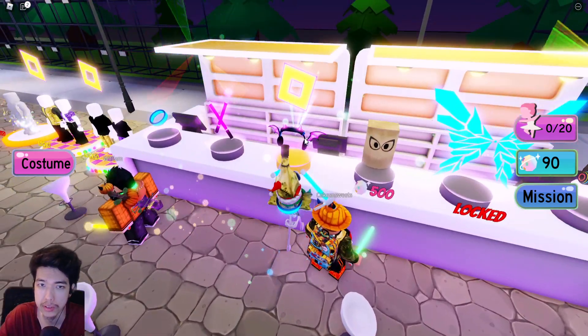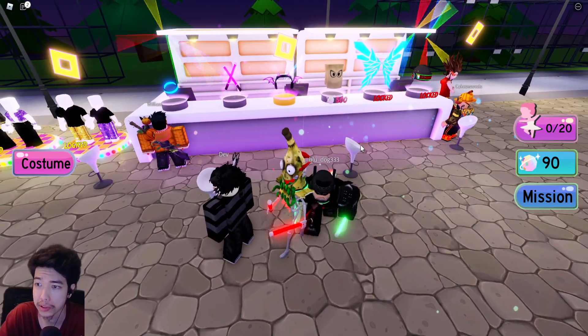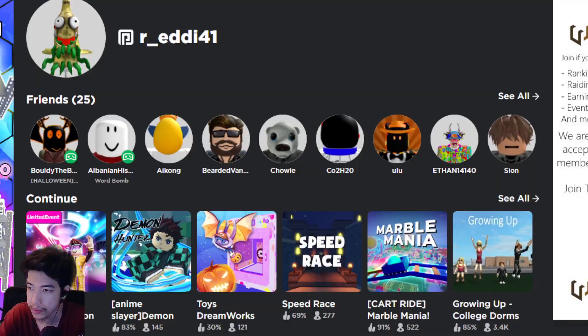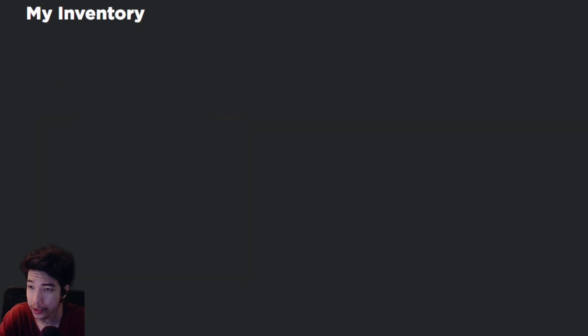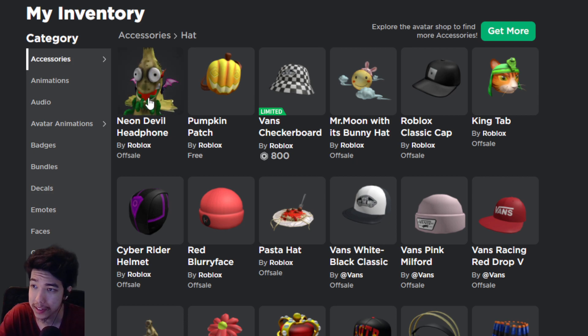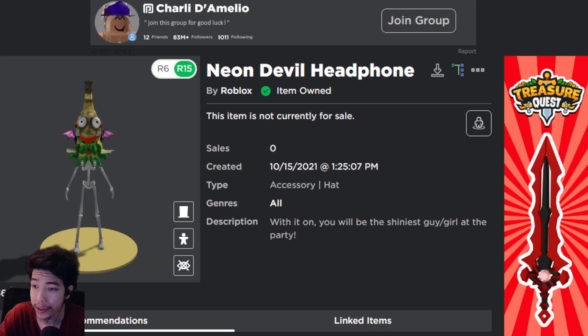It's this one right here — the neon demon headphones, whatever it's called. I have it in inventory. I'll show you guys real quick so you know I'm not lying. I did get it. We're on the website, going to inventory — there it is. We own it. Go to the page, item owned. Simple as that.